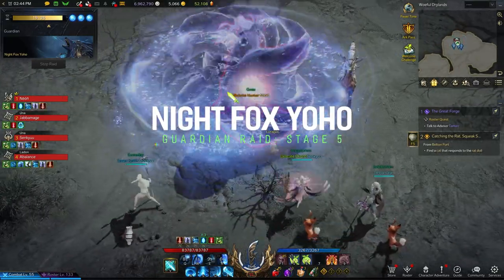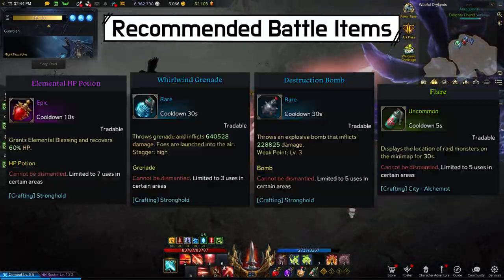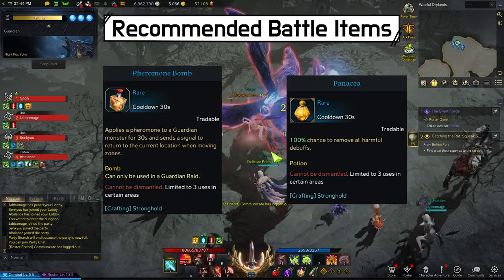Today's guest is Night Fox Yoho. Like the name implies, a lot of our patterns are similar to Fire Fox Yoho. The recommended battle items are HP Potions, Destruction Bombs, Whirlwind Grenades, and Flares. Some other battle items you could consider are Pharamon Bombs and Panaceas.